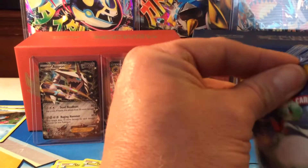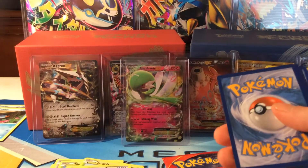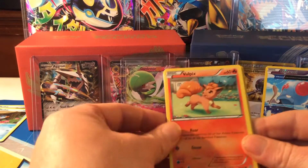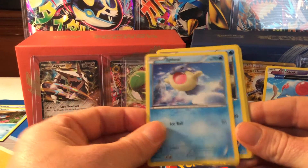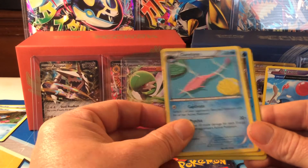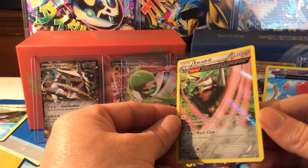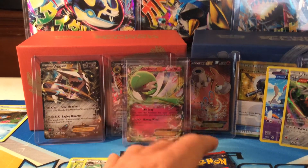Two more packs to go in this six-pack Primal Clash opening. Please crush that like button and subscribe to the channel if you haven't already — let's get the word out, giveaway at a hundred subscribers. Let's see what we got in this pack: Vulpix, Rhyhorn, Bunnelby... Spearow, Staryu, Magcargo, Cedra, Garbodor — reverse holo rare Corphish — and our rare is a holo ancient trait Excadrill. A very very beautiful holo card.